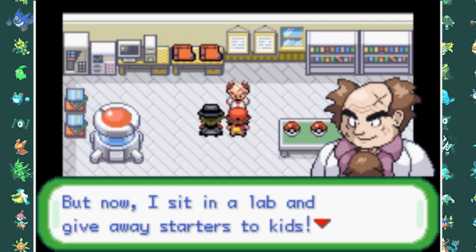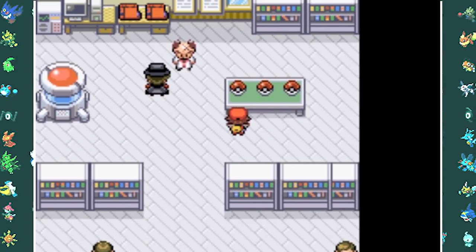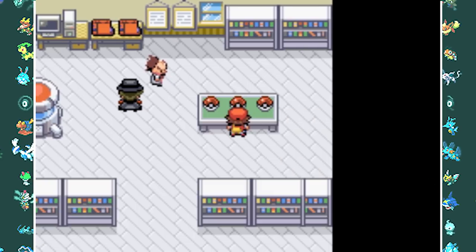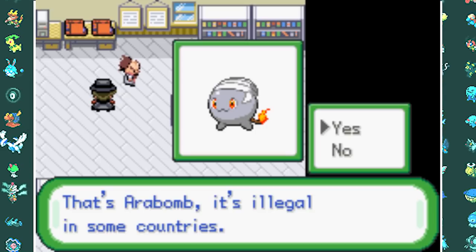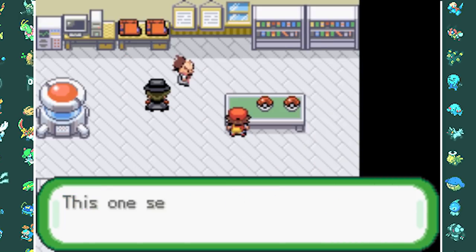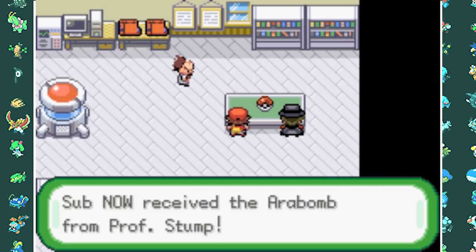Professor Stump explains the Pokedex project and gives us our starter Pokemon. We can choose between Grasshole the Grass type, Ejikasm the Water type, and Arabom the Fire type. Yes, this game is pretty offensive, so I'm sorry if you get easily offended. It doesn't really matter which one we pick since we have to trade it away anyway, so I go for Grasshole as the least controversial option.